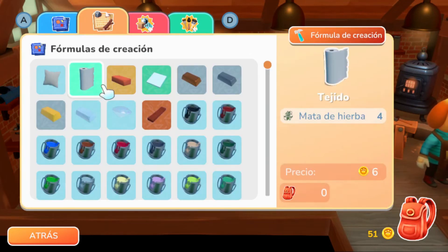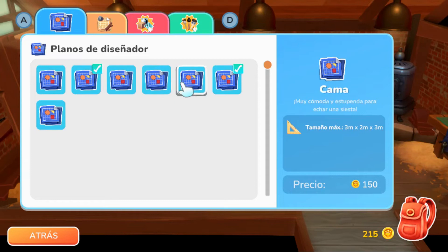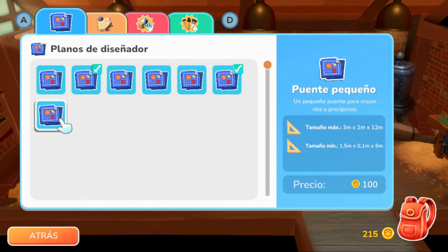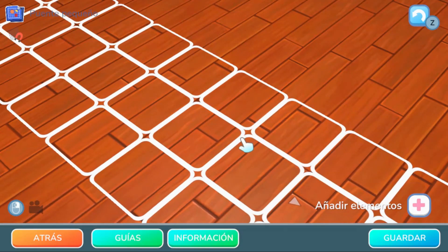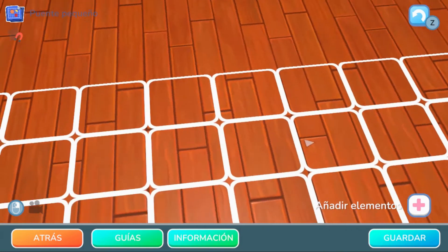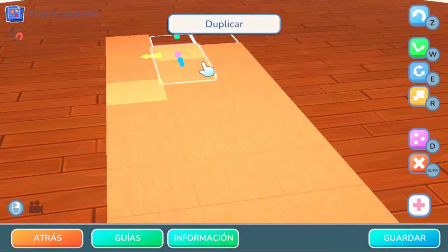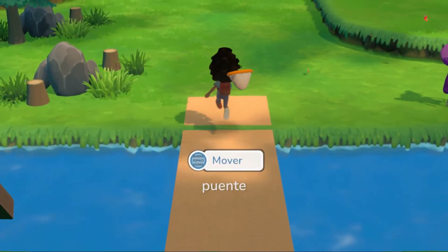Este juego lo subiré al canal en una serie de gameplays; me ha gustado mucho. En esta parte estamos en la carpintería, donde también podemos adquirir planos. Con esos planos podemos construir cosas a diferente escala, ya sea muebles o hasta puentes y mejoras para el pueblo. En mi caso solo tenía un plano, ya empecé a comprar más y construí un puente, así que desbloqueé una nueva zona de este pequeño pueblo.